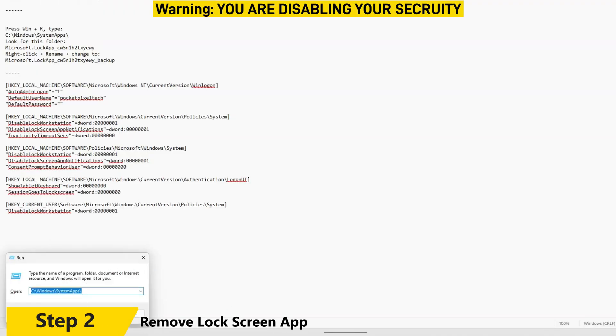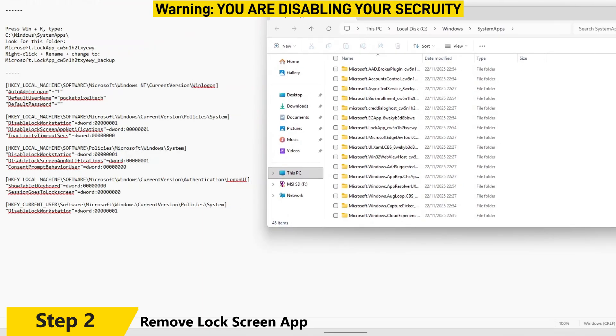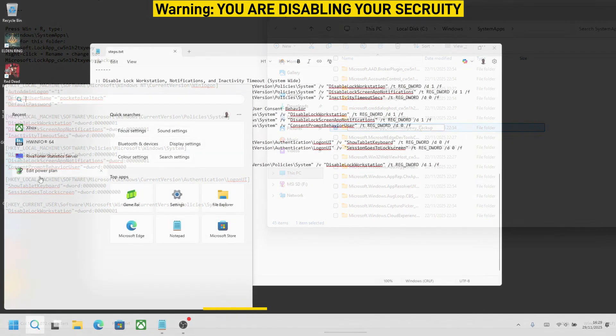Step two: remove the lock screen. Press Windows + R and type in the system apps folder — I'll link it in the description. Look for a folder called LockApp, right-click it, and rename it with an underscore and 'backup' at the end. This is reversible, and it gets rid of the annoying lock screen.